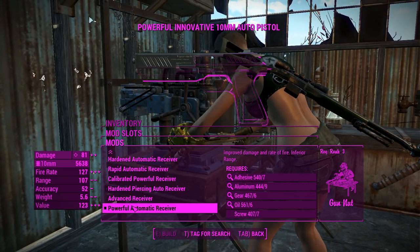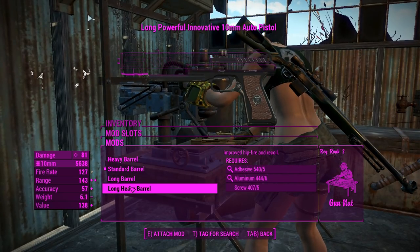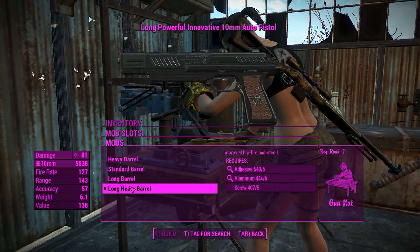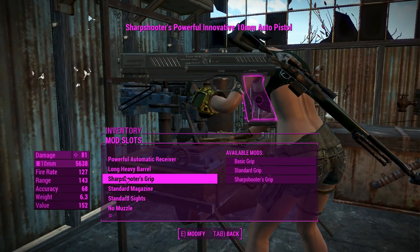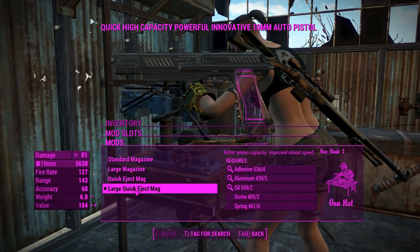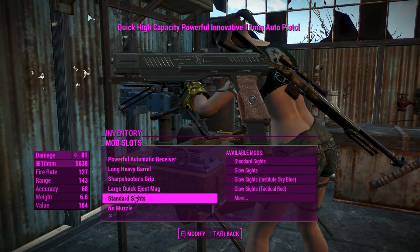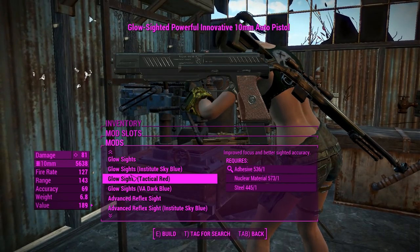We'll go for a powerful auto-receiver, make this one automatic. For the barrels, we'll increase our range and accuracy by putting on the long heavy barrel. Moving on, we'll put a sharpshooter's grip there for better recoil hit-by accuracy, and we'll go for a large quick eject mag. A lot of these modifications are directly from the 10mm pistol, so it's going to be very familiar in that way.